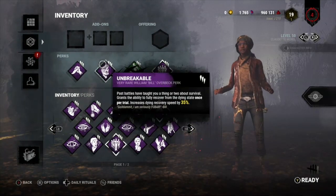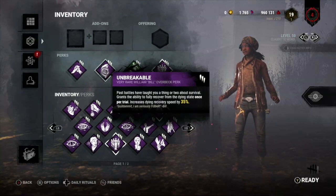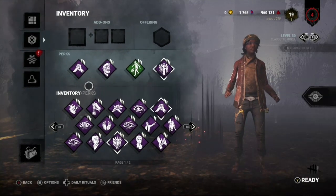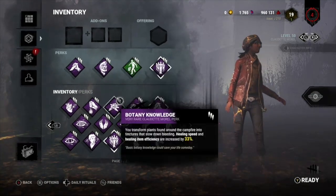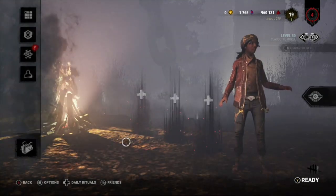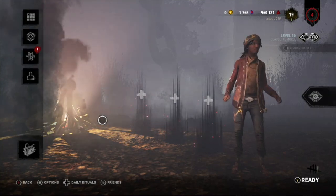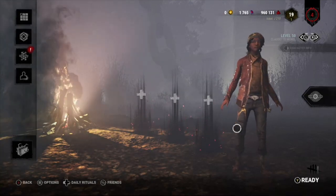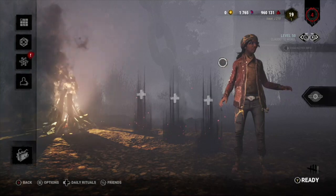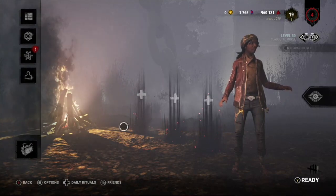Decisive Strike is when I've been unhooked and as soon as the killer picks me up within 60 seconds of being unhooked, I can decisive strike them — there's a not very difficult skill check which will come up, I have to hit it, I'll get off the killer's shoulder, and it will stun them for five seconds. Lots of killers, especially in red ranks, will respect Decisive a lot of the time, which is why Unbreakable works so well — it means if they respect you, you just get up. We're actually playing Claudette and basically playing Blendette at the same time.